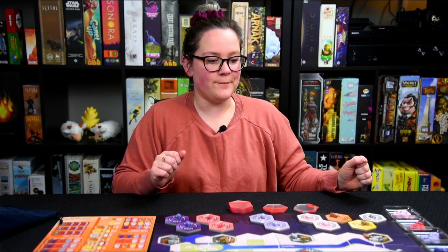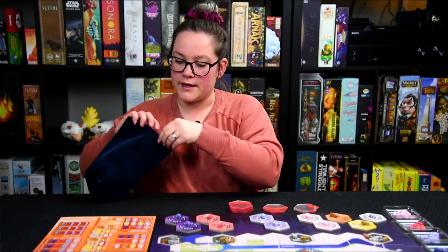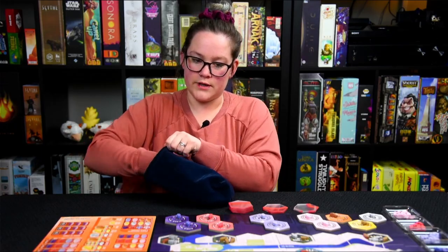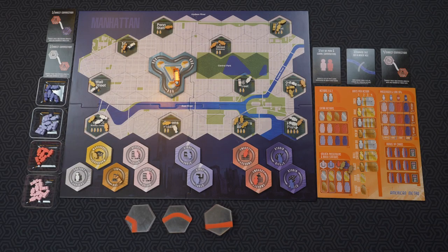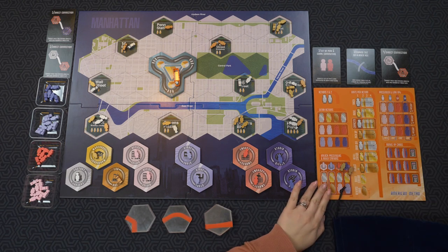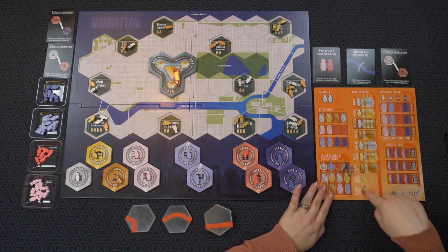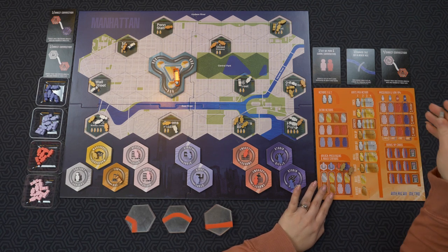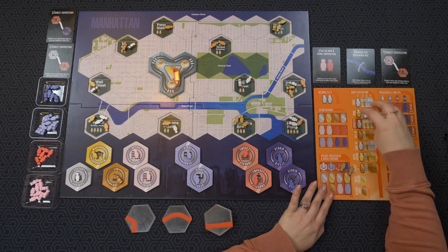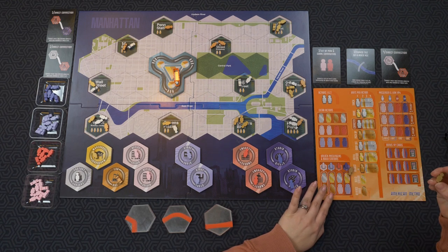I have everything all set up here, I just forgot to put a couple of people on there — there we go. I get one of each color for these. So I'll kind of go through it with you guys too. These are your actions that you're allowed to take.